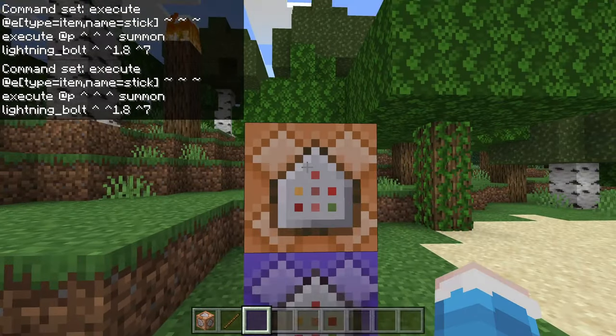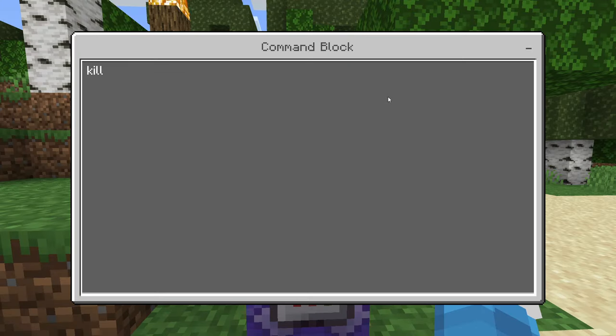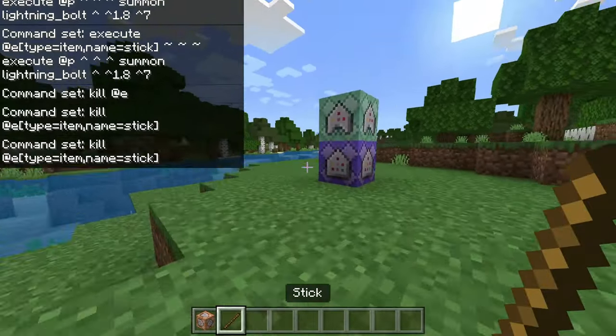Now that you have that, in the second command block you're going to set it to Chain, and put: /kill @e[type=item,name=stick]